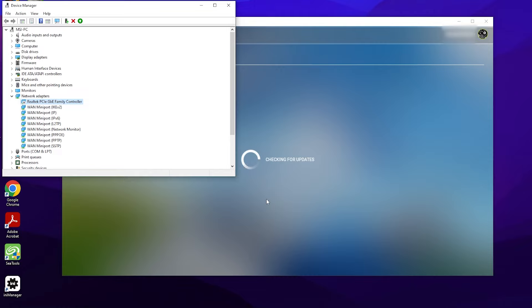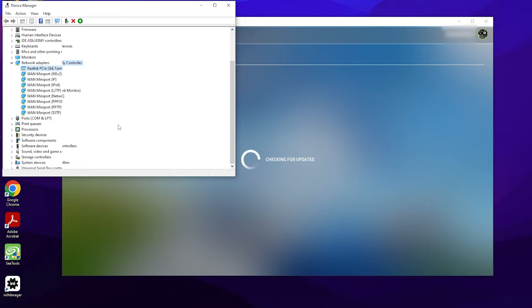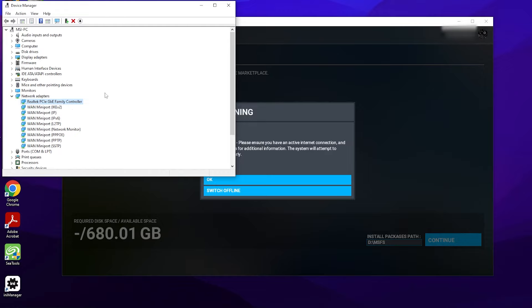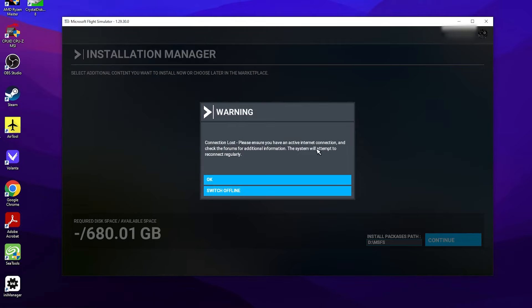Do note that I am using a LAN cable connected to my PC. If you use Wi-Fi, disconnect from the network and that should get you offline. If it doesn't, disable the wireless adapter from Device Manager — you will find that in the network adapters section as well. Basically, we want to disconnect from any internet connection.